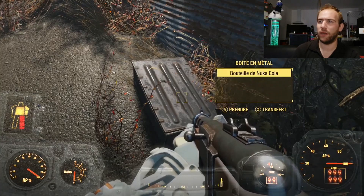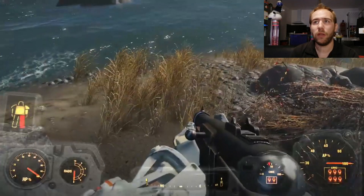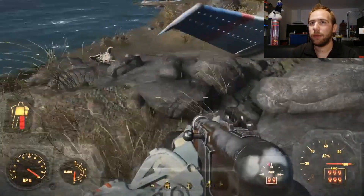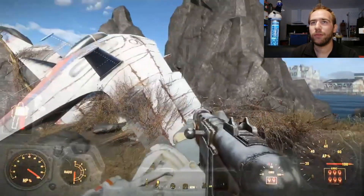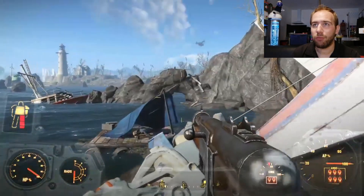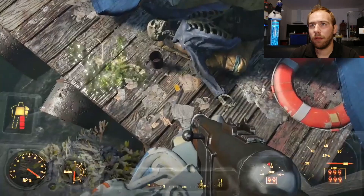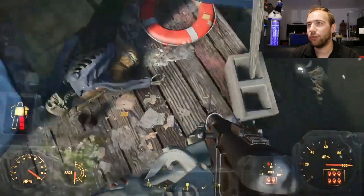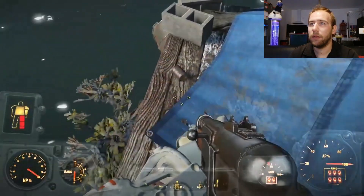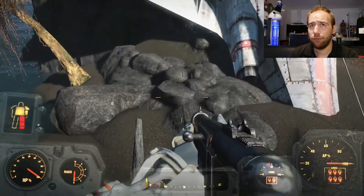Je précise ça pendant que je suis dans la vidéo. Une bouteille de Nuka, ok. Le coffre en métal là était intéressant aussi, puisqu'il y avait encore des capsules. Je ne sais pas à quoi correspond cet avion là, si c'est... Non, ce n'est pas un truc extraterrestre, ça m'étonnerait. J'ai cru que c'était une holobande, ce truc-là. Boîte de conserve. En fait, il n'y avait rien de fou à prendre ici, il y a quand même pas mal de capsules.